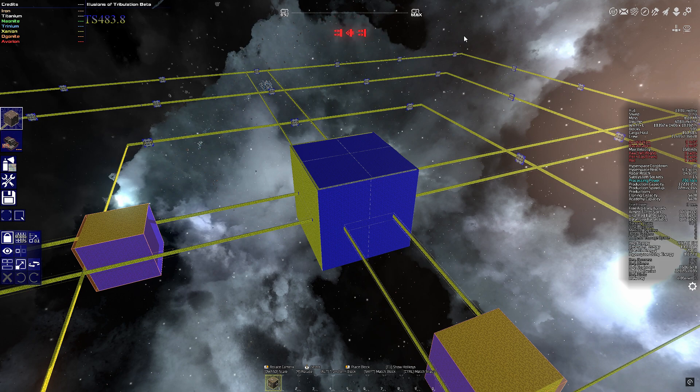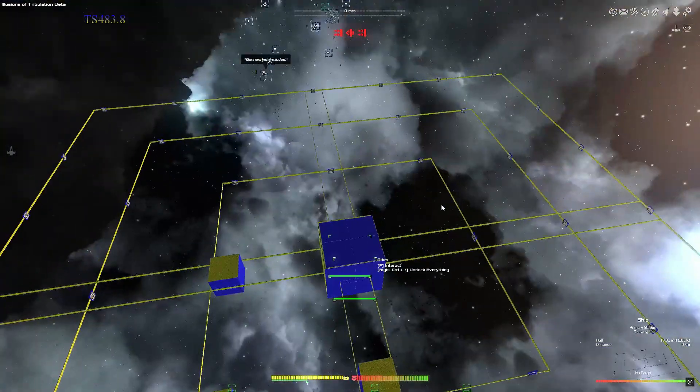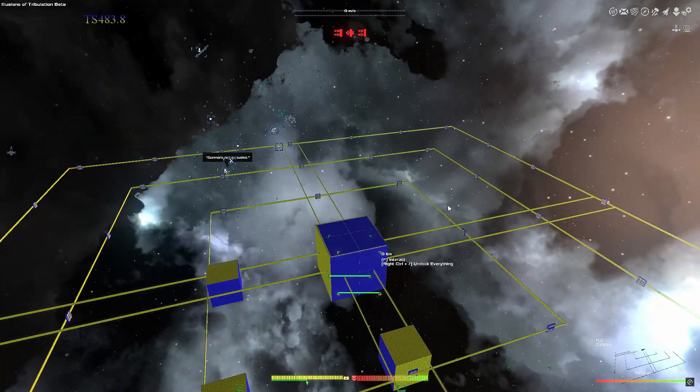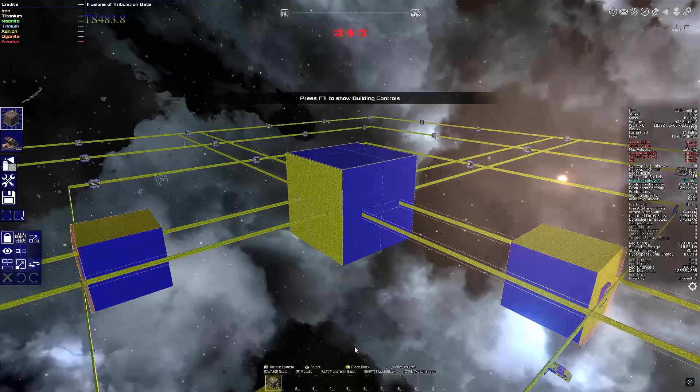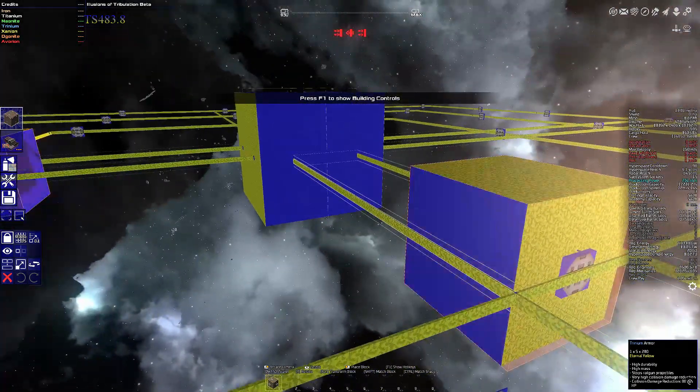Maybe I can take my primary and kind of fill them in with a little bit more blocks to make sure that things don't spawn inside too. Let's get on to what I have for an idea of building the shield station as well as where to dock. I'm not a hundred percent sure if this is going to work or not because again this is kind of all trial and error.